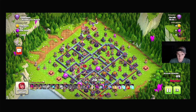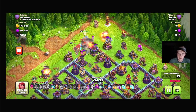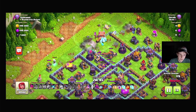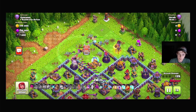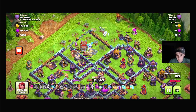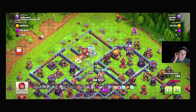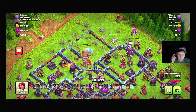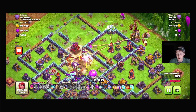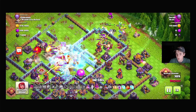Here we go. We're going to start at the opposite side like I said and start with the Sui portion of the attack — that's going to be the Yeti, the Mini Warden, and the Electro Titan on the outside, planned along with the two heroes and the siege machine. The goal is to get the siege machine to the center of the base and the Yetis inside. We will then place a rage where the Yetis dispense from the siege machine, and this will allow us to basically decimate the floor.